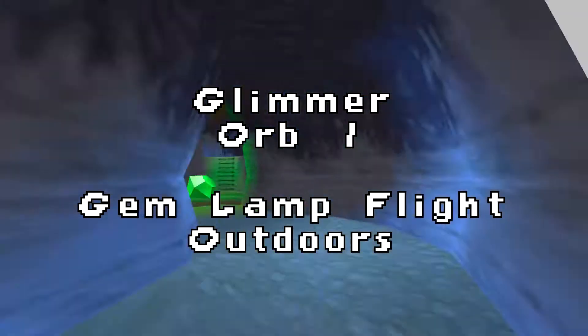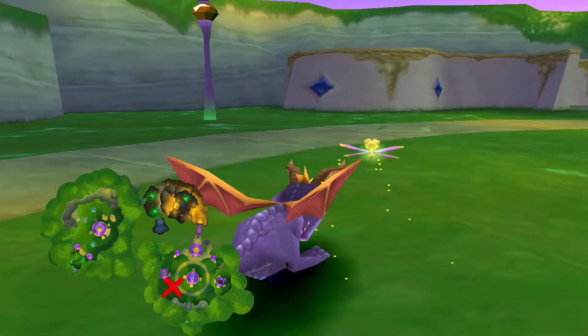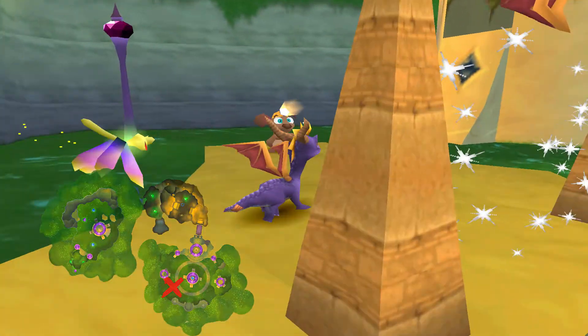Hey guys, we're in Spyro 2, the Glimmer world, and we're gonna do the first world. It involves flying outdoors. Here we are on the map — we're gonna jump up here and talk to Kanga the gem cutter.